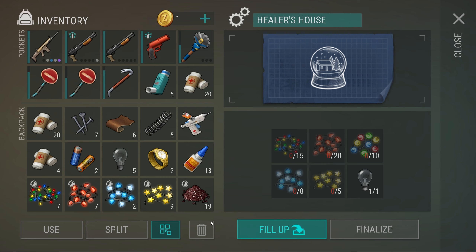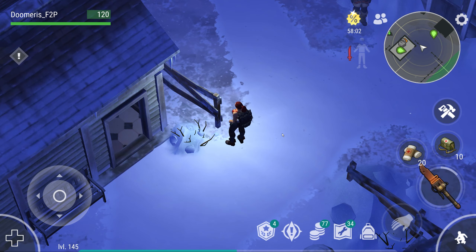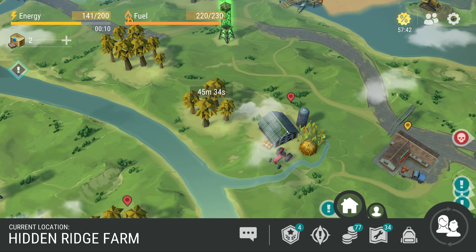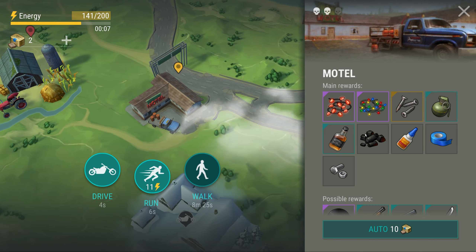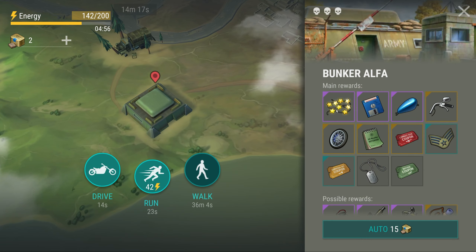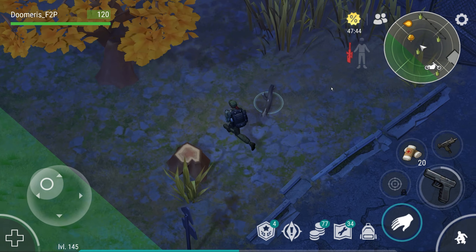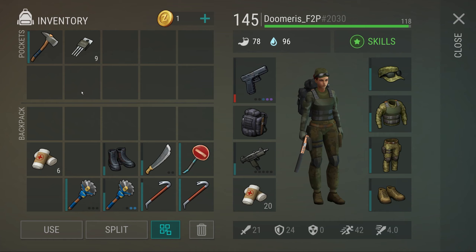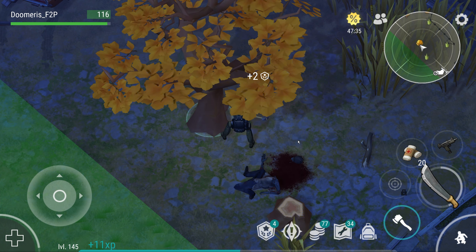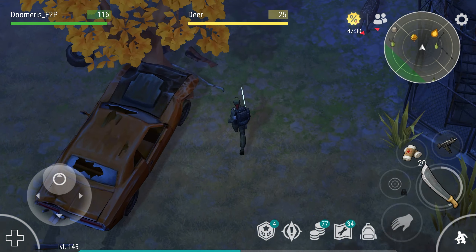Since there's nothing left to do here because I cannot connect the remaining houses, we're going to prepare ourselves to go to the factory. Doing the farm will give you blue lights, doing motel will give you red and colorful lights, doing factory will give you round lights, and doing Bunker Alpha will give you star lights. We will need transistors to go in here.